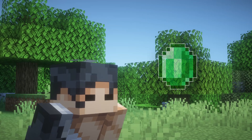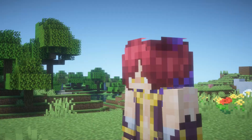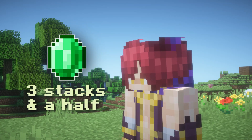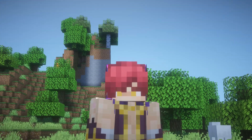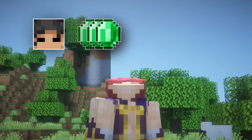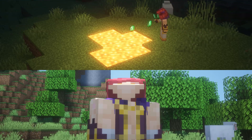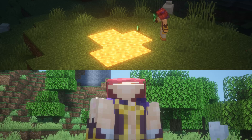So Zero approaches Set and asks for around 3 stacks of emeralds — enough to buy the diamond set. Set tells him that he needs to pay him back 3 and a half stacks of emeralds. Wait, what? Why does he have to pay him more back? Well, let's look at Set's options from his point of view. If Zero were to pay him 3 stacks back exactly, Set essentially just lost 3 stacks of emeralds for a few years before getting it back — emeralds he could be using for something else for his own gain.